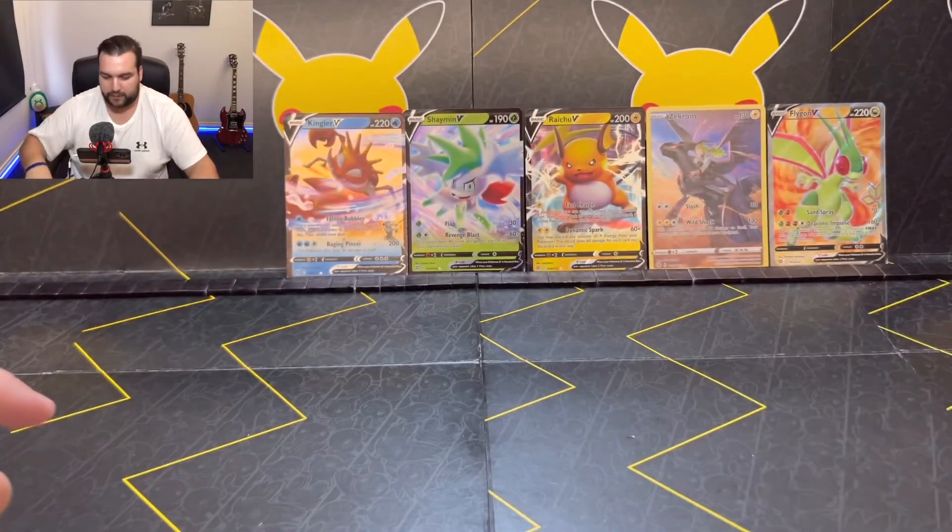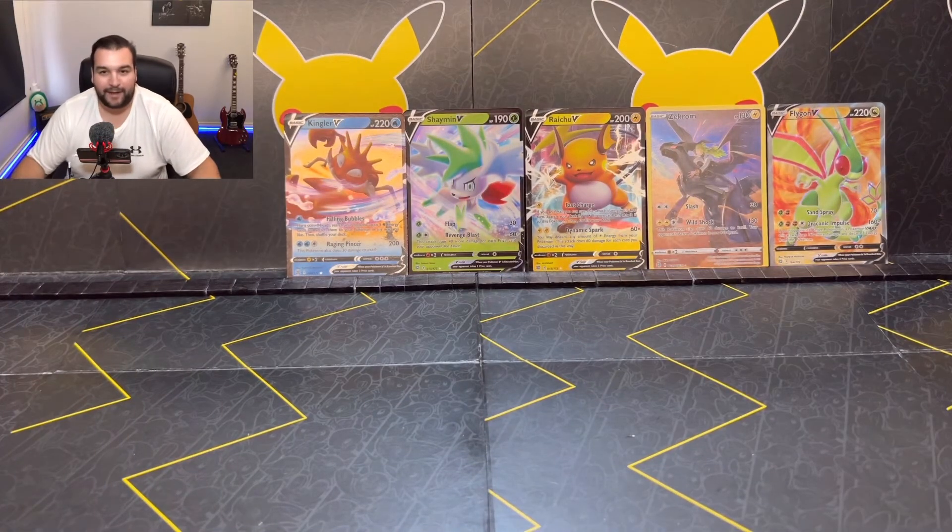Five in total. That can't all be winners — three of them V cards. The Zekrom we've gotten a couple of times, and the Flygon V was probably the best one from today. Haven't gotten that before, and it's also a very, very cool card. We'll probably go back to Astral Radiance next week — I've got another booster box, so we'll open that next week, or maybe the week after. We'll see how we go. Thanks again for watching, and we'll see you in the next video. Cheers.